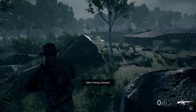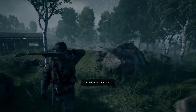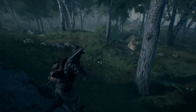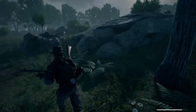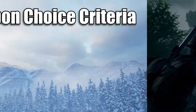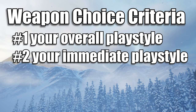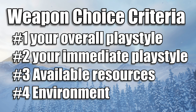Picking a gun is so quick of a process for most people that it may seem like an insignificant decision. But in the Outlands it can be the difference between leaving with a full bag of loot and getting sent back to your shelter empty handed. Because of that I want to be pretty thorough, and I've broken the process down into 4 different categories: number 1 is your overall playstyle, number 2 is your immediate playstyle, number 3 is available resources, and number 4 is the environment.